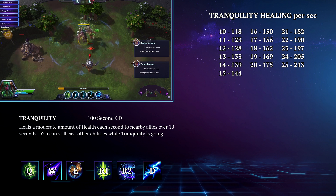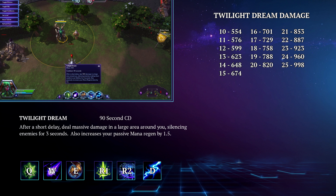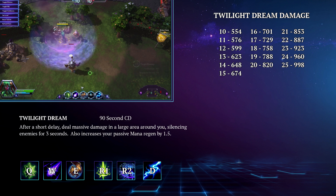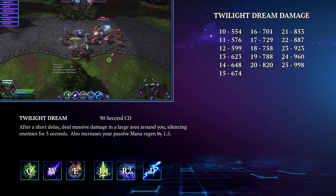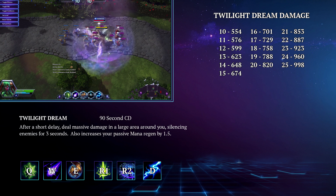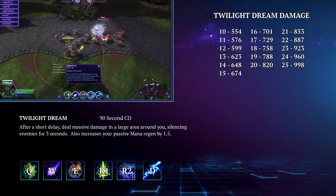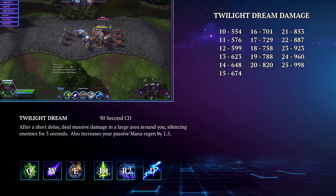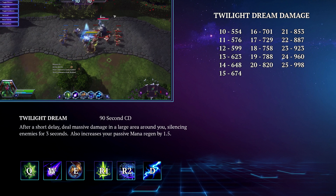Because it isn't a channeled ability, you can still cast other spells while using Tranq. So make sure you're still trying to hit those roots and keeping the healing going with Regrowth. His second heroic is called Twilight Dream. This is a 90 second cooldown AOE ability that after a short delay, deals massive damage in a large area around you, silencing enemies for 3 seconds. This also increases your passive mana regen by 1.5. The only drawback is that you need to get into the thick of the fight to make sure you're hitting as many people with it as possible, potentially putting yourself in mortal danger.